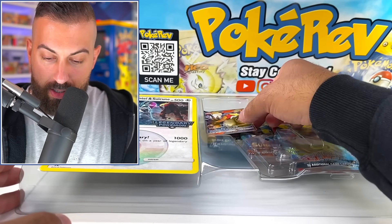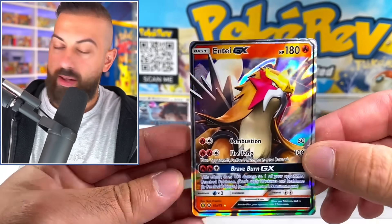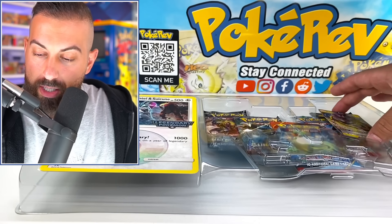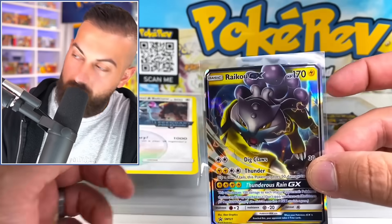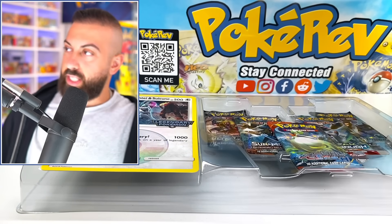Let's check out these cards here. First, we have the Entei GX 10A out of 73. Obviously there's going to be a couple of these in here. We don't have any Suicune, but we do have a Raikou GX. The Raikou GX is going to be a Blackstar promo thrown in here — very cool artwork. And then let's check out the packs first.